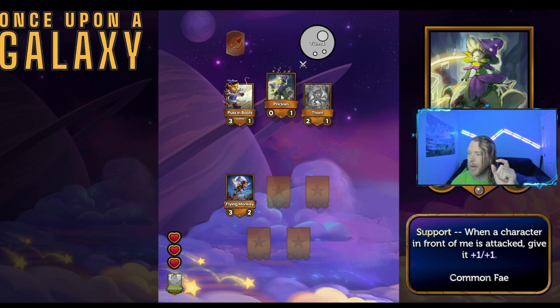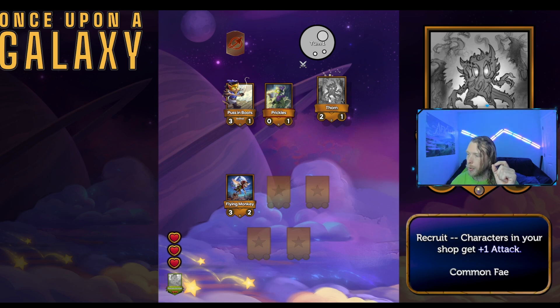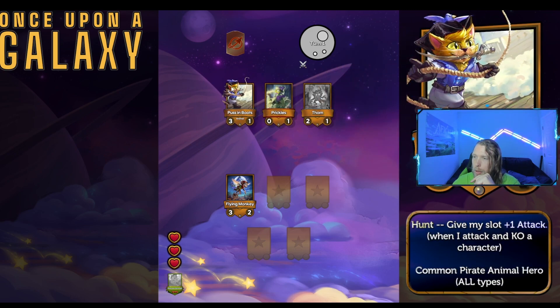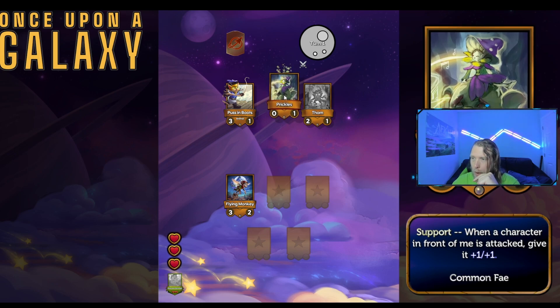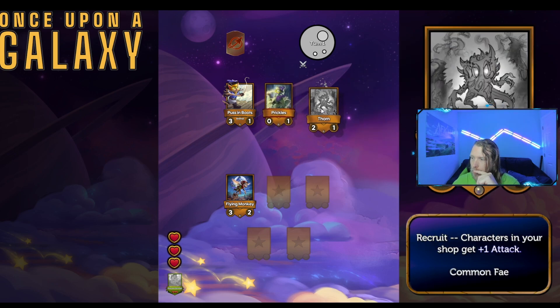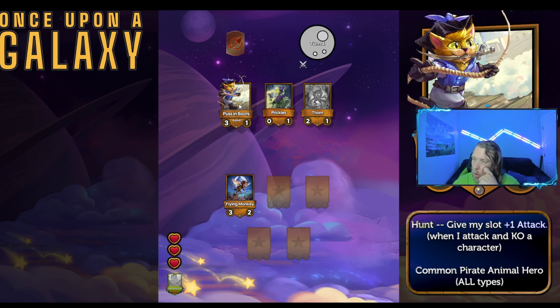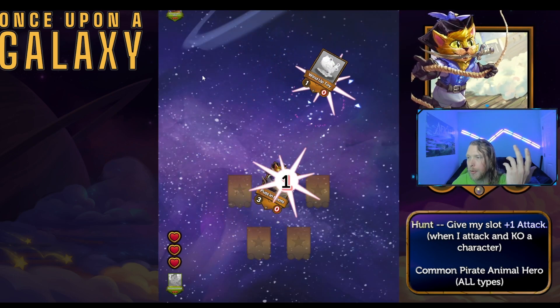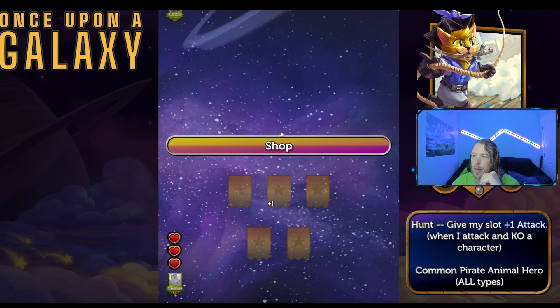When a character in front of me is attacked, give it plus one plus one. Recruit: characters in your shop get plus one attack. I'm not really a fan of the three one — seems like a really bad pick early. I don't know how many more recruitments I have. Maybe I'll just go with this guy since he's a three one and maybe he can trade up. I don't know what stats are generally like in these kinds of games. That's a draw.